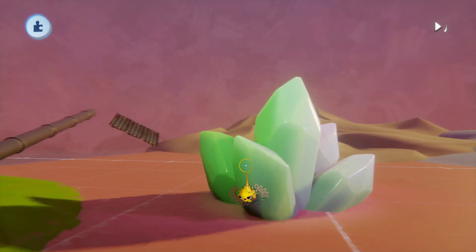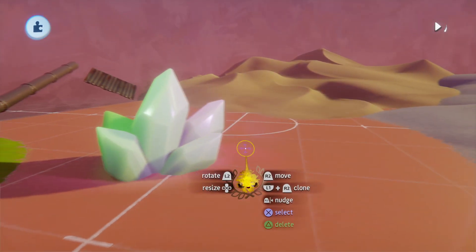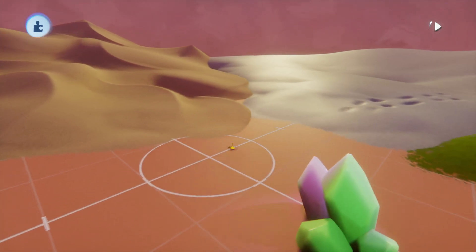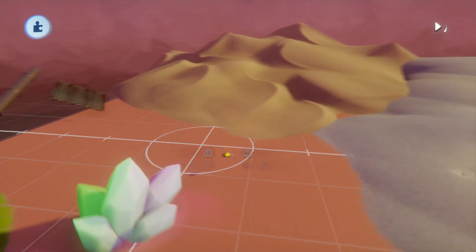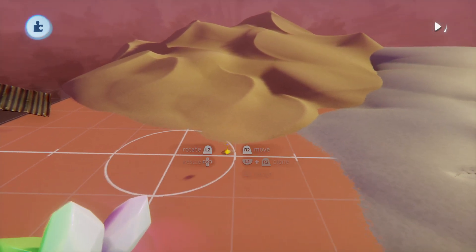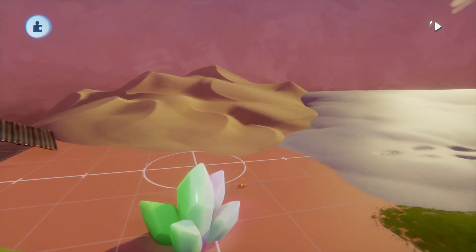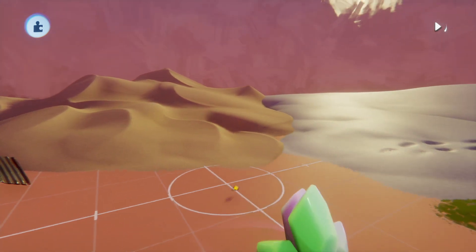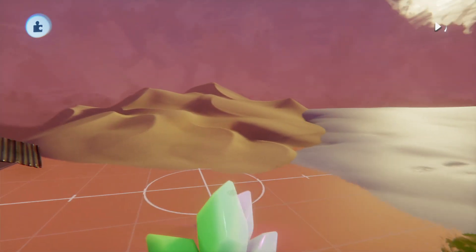Now in this video I would like to show you another new feature that is actually a big game changer for creating in Dreams, and that is the Luminoise feature. A new feature that allows us to pretty much get rid of the hue variation in the flags, meaning that we can get a solid color and kind of hide the flags. At first I thought it would be useful, but not that it would be this useful.